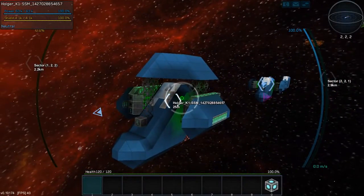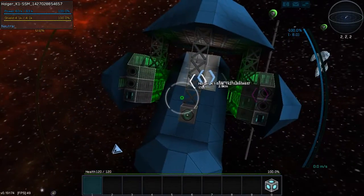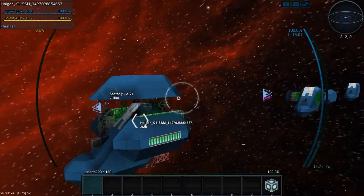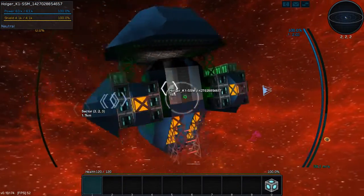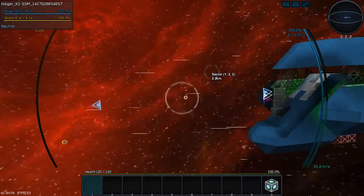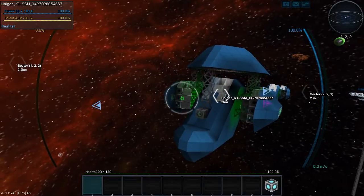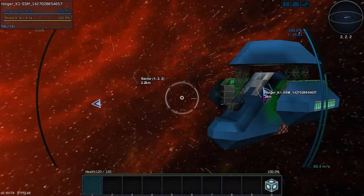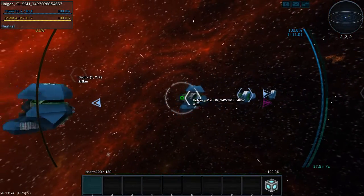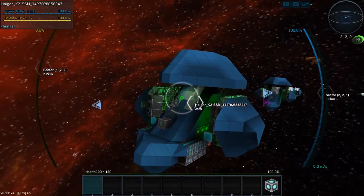From this to this - we have doubled the amount of shields as well as increased power generation. This one has something that takes much space: the speed mod. It has an overdrive computer and overdrive modules that are activated in the menu, and that makes the ship go faster - like a boost speed mod. So here we can see Holger K1 SSM - shield speed mod. And here is the next version: Holger K2 SSM.